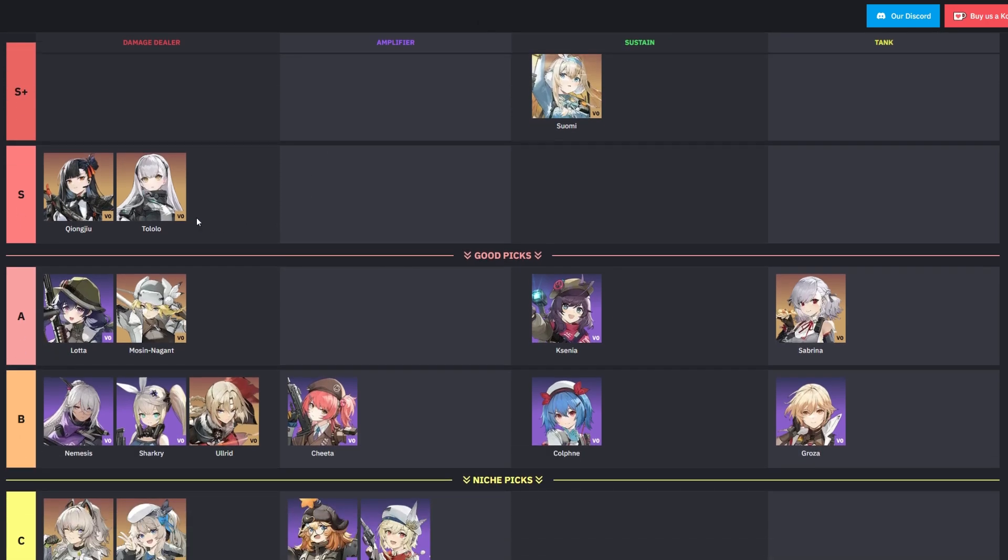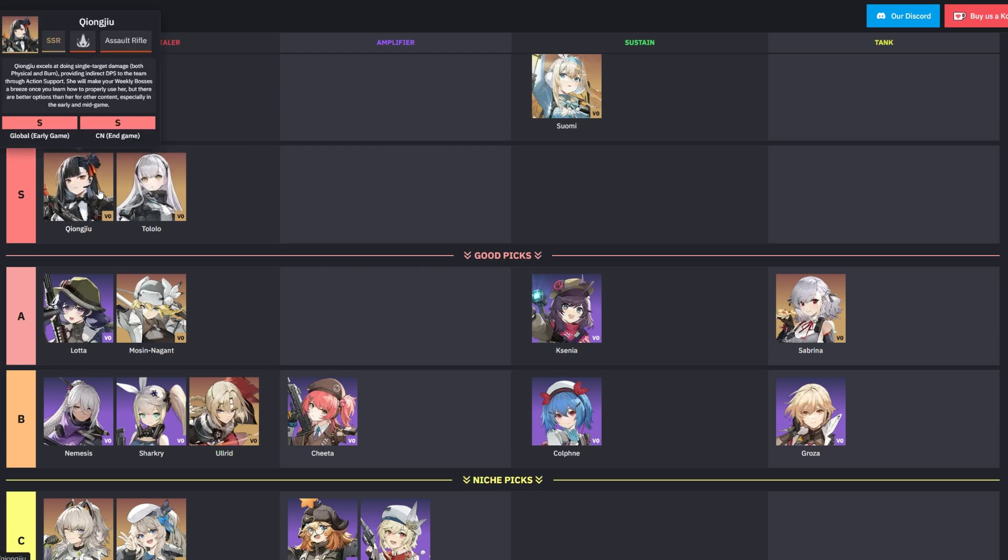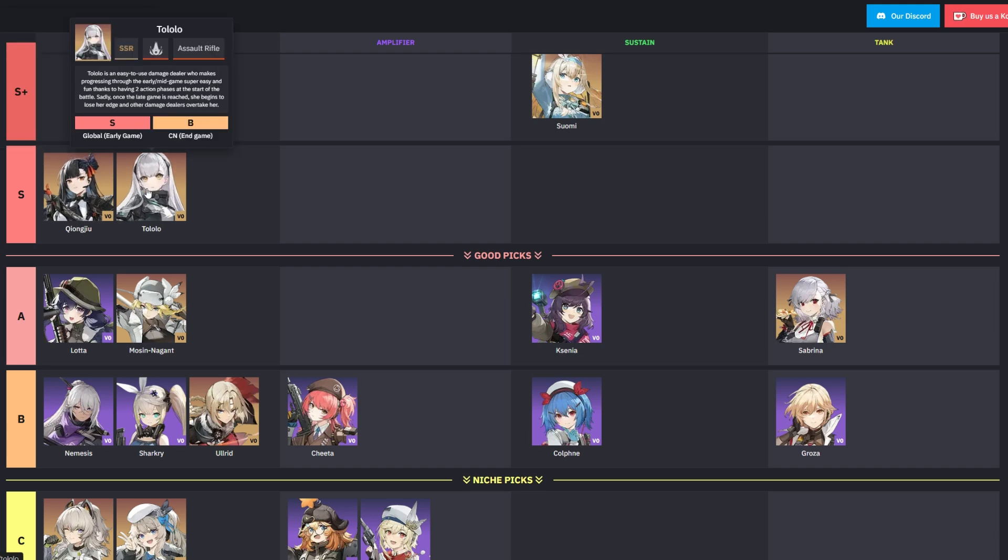Moving to the S tier, we find Chong Joe and Talolo — both powerful damage dealers. Chong Joe specializes in single target damage and provides indirect DPS through action support. Her ability to deal both burn and physical damage makes her versatile, fitting well in single target focused teams and burn teams. While she may struggle initially in the early game, Chong Joe becomes one of the strongest DPS characters in the late game.